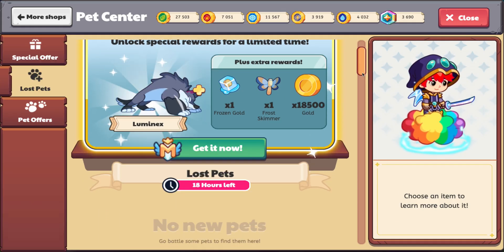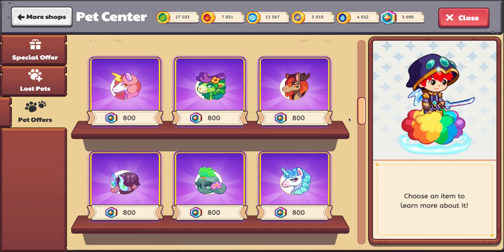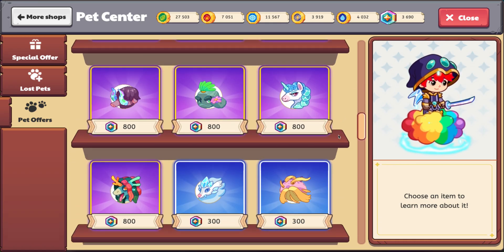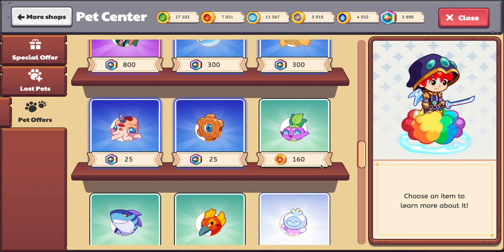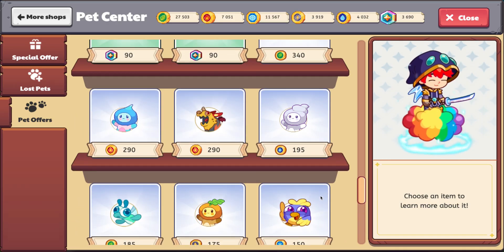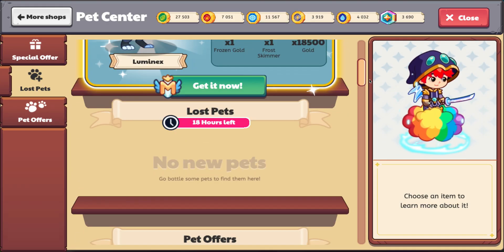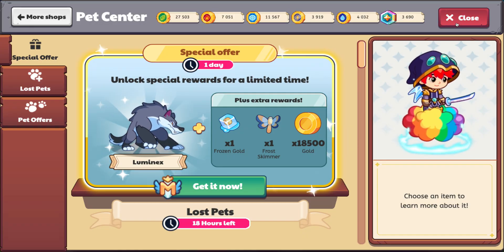I feel like if they were going to add the lowest evolution of Muckster and the lowest evolution of Dreamlet — I don't know what they're called, so I'm just going to call them the lowest evolution — they should do it that way. That'd be nice, that'd be cool.